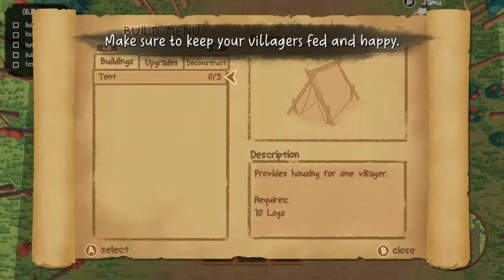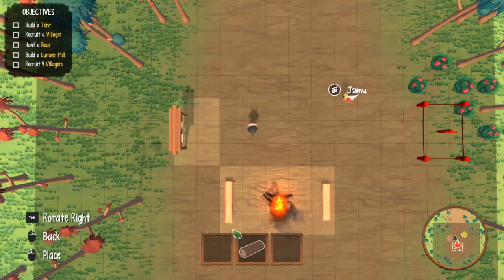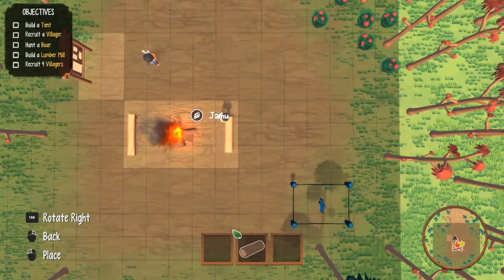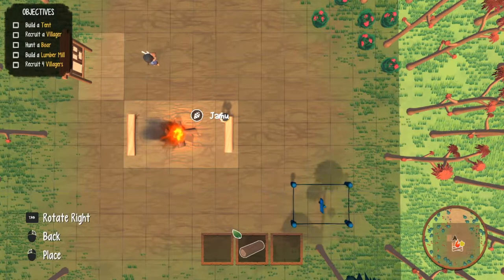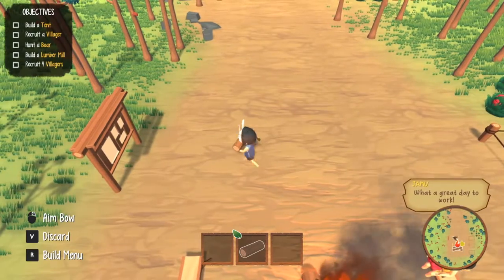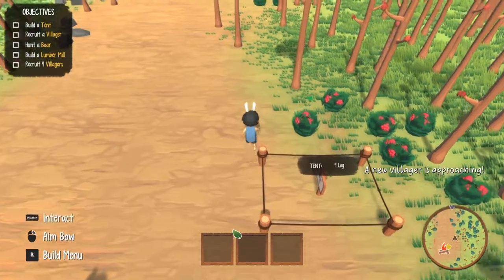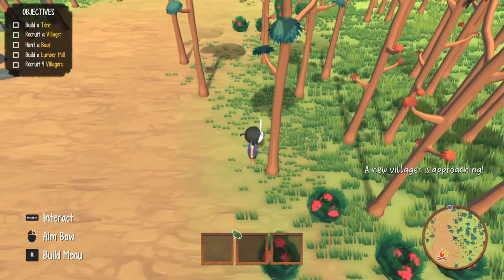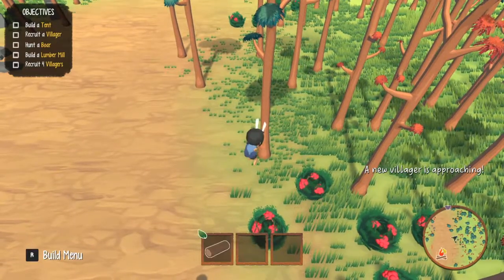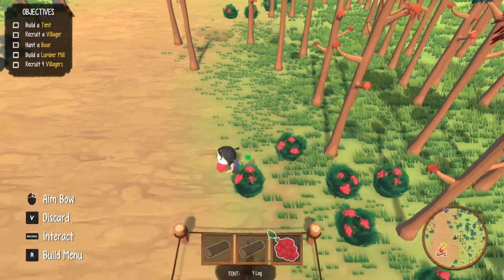Okay, so build a tent — we're gonna have tents over here. New villager approaching! New villager approaching! Oh, broke that tree — no, I wasn't trying to get the berry, dammit.